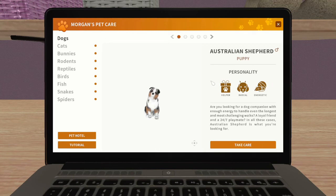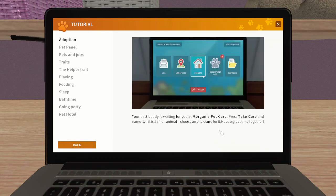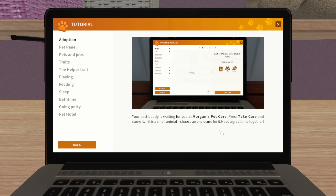There's a 28 number on Morgan's Pet Care Centre. Oh look how cute - an Australian Shepherd Puppy, that is super super cute! Personality type: helper, rascal and energetic. Each breed has a set type of personality traits - it's not per animal. Your best buddy is waiting for you at Morgan's Pet Care - press take care and name it.